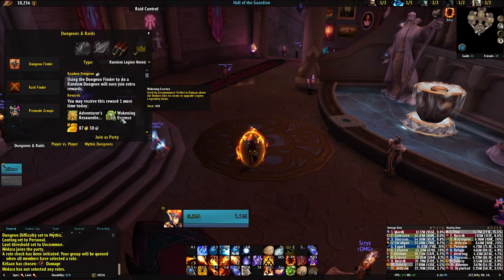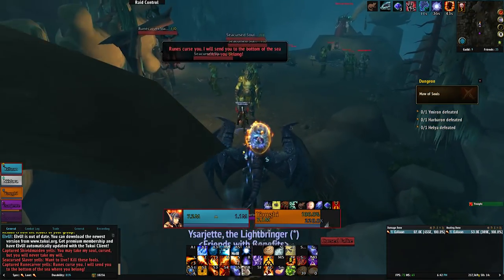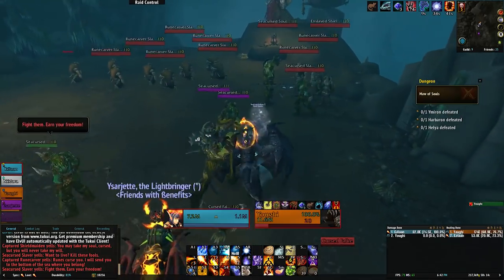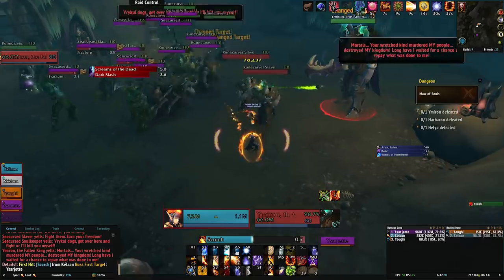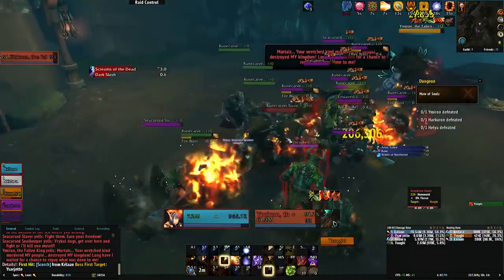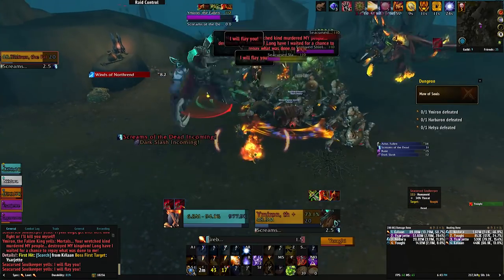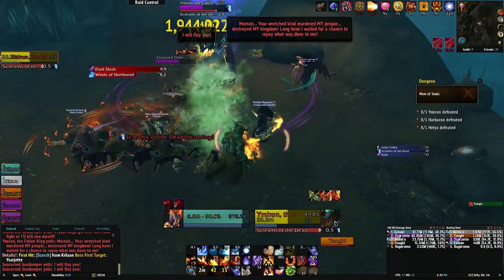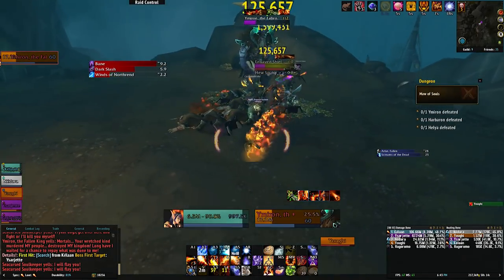You also get 30 essence for completing a daily heroic dungeon, which are ridiculously easy at this point in the game. Most of the groups I join just run through the dungeon without really stopping, clearing the entire dungeon in 5 to 10 minutes depending on what dungeon you end up with. For a few minutes every day you can rack up another 210 essence by the end of the week, so be sure to get those heroics done. If you can queue as a tank or healer, or drag a tank or healer friend into the queue to speed things up, that would make things even easier.